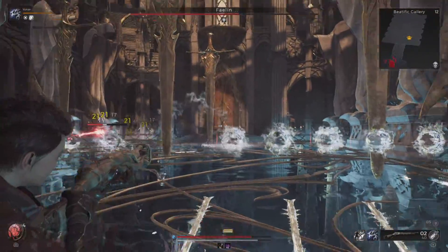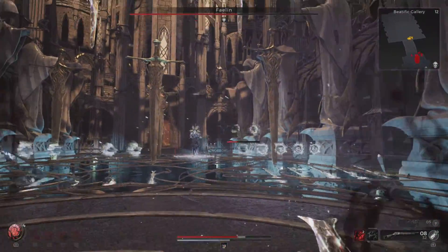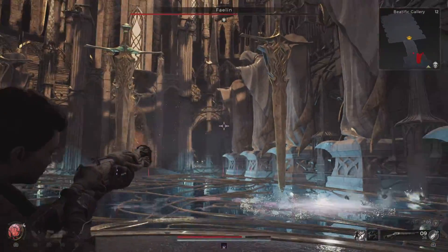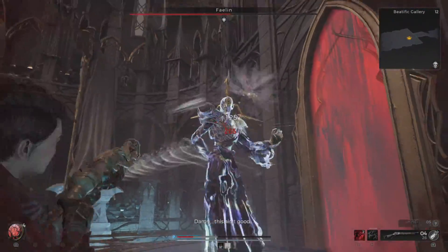Then the attacks will come at random — there is no rhyme or pattern to how he attacks. Make sure you prioritize making room by breaking at least one of these orbs, and then attack his floating orbs beside his head in order to create room.